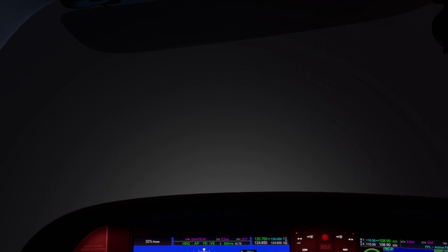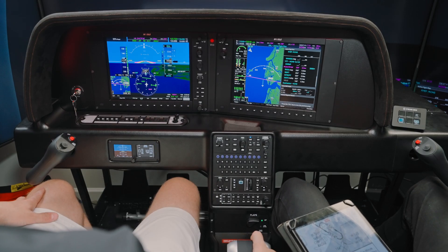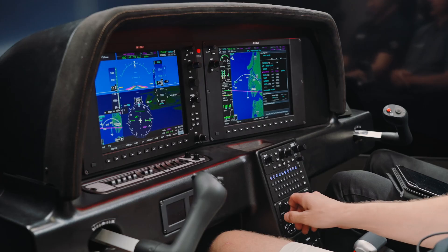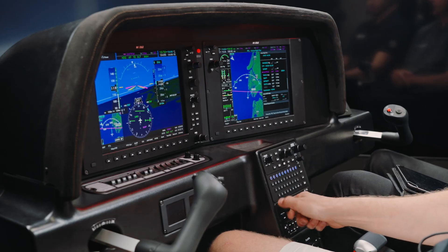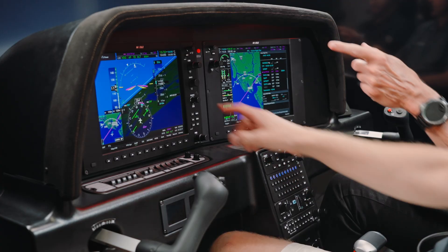You're going to get busy here in a minute. We're three miles — just don't blow through final. What heading would they give you to put you on final? About 30 degrees off — heading 300. Cirrus 542 Sierra Foxtrot, you are eight miles from Gator, turn right heading 300, maintain 3,000 until established, cleared ILS 33 Charleston. Magic button — approach. Localizer armed, glide slope armed.